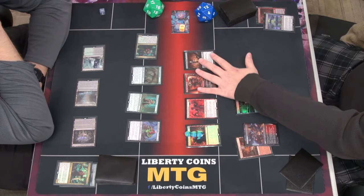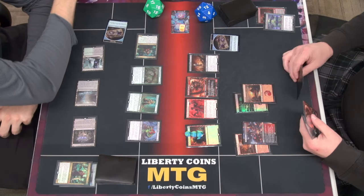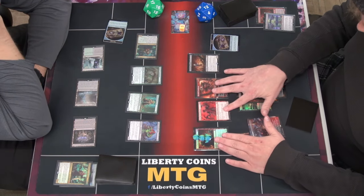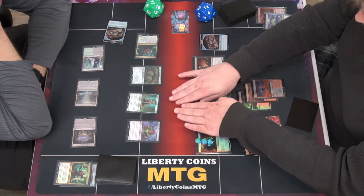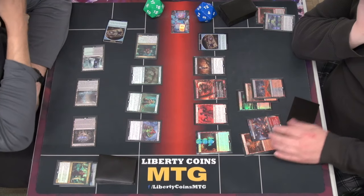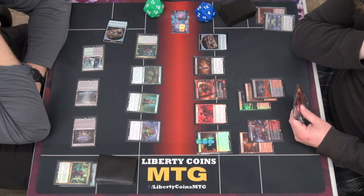You get one, I get one. Blazemeyer Verge. These don't have death touch — this is the one that has death touch. These are just there. He's a big butt — that's a four four. I already had a single counter. I'm gonna crack it.